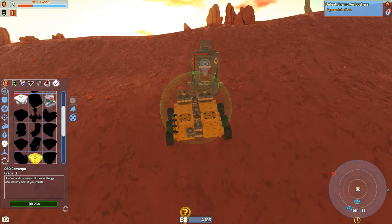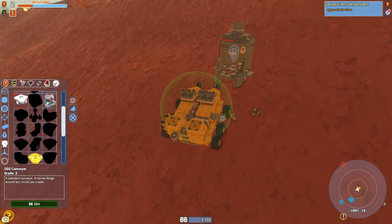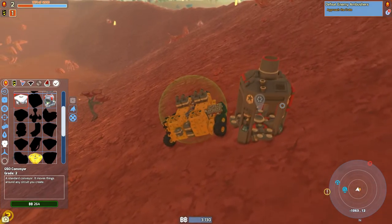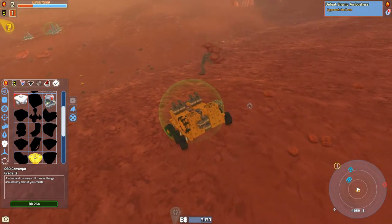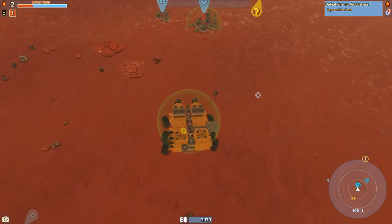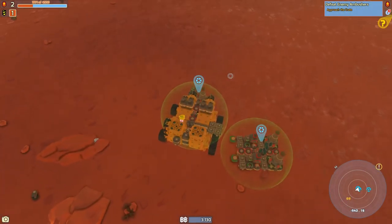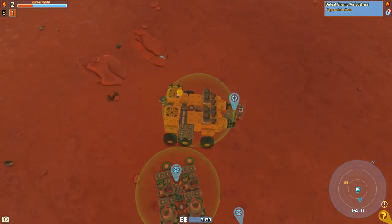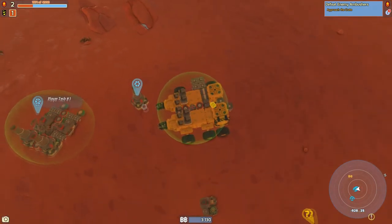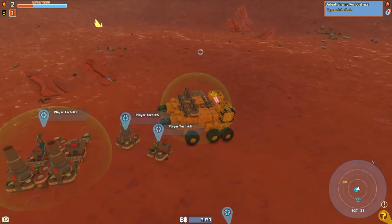Manufacturing blocks — conveyors. We need four, just for the design I'm going for. You do need two to actually start a belt — can't have just one facing that direction. It'll be slightly out of the shield coverage, but that's fine. Let's get some more and buy another solar panel too.